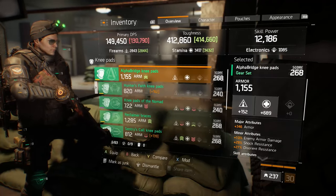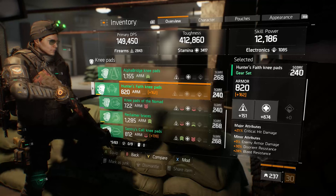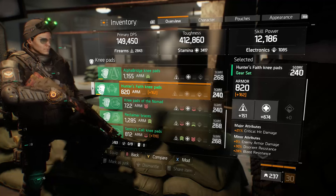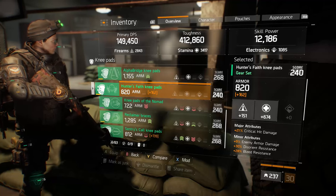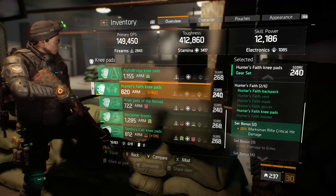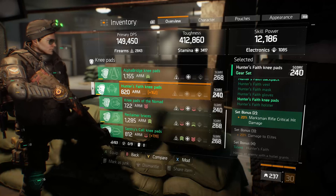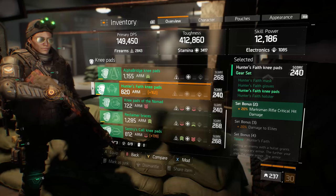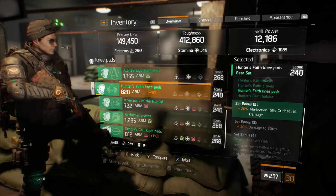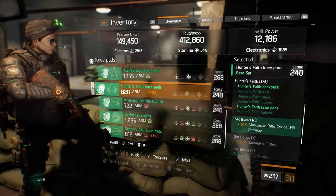Moving to the two Hunter's Faith pieces — the knee pads have a nice roll with critical hit damage, which is what you want over armor or anything else in the major attribute category. Stack as much critical hit damage as possible to maximize your critical strikes. These are stamina knee pads with a firearms mod helping me achieve 2843 firearms, which unlocks Brutal on my secondary. Around 2825 in any major attribute is generally what you need to unlock a weapon talent for that attribute.